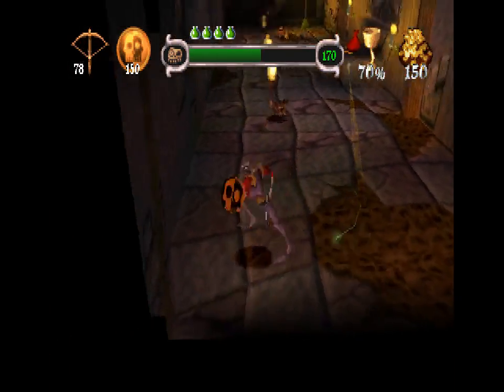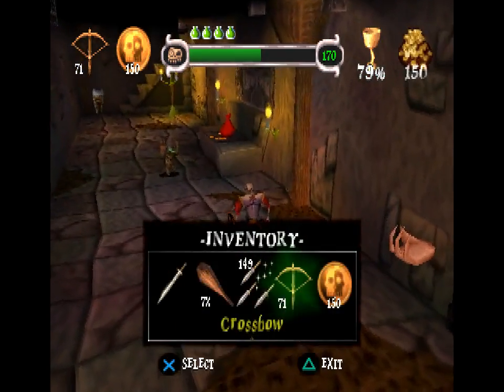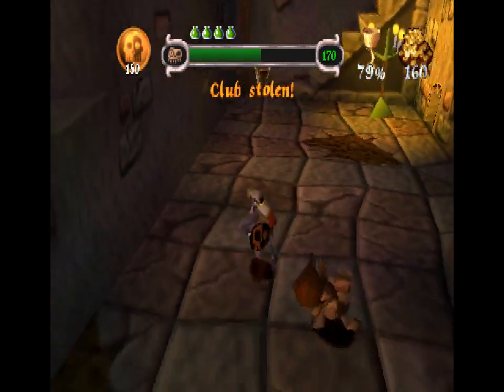I'm using the crossbow here, but similar to the Club, you can probably save your ammo. I know I mentioned last time there's going to be a boss fight — you want to save the crossbow for that. It'll be a very long boss fight without it. And these, as you just saw, are the Imps that steal your weapons. They don't have a torch.